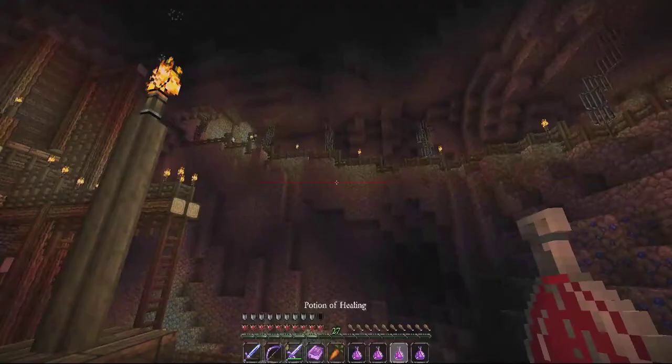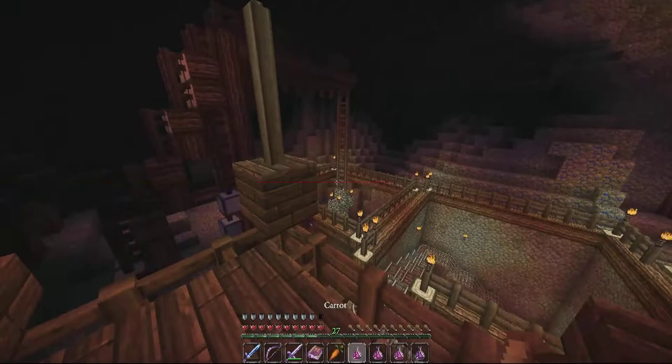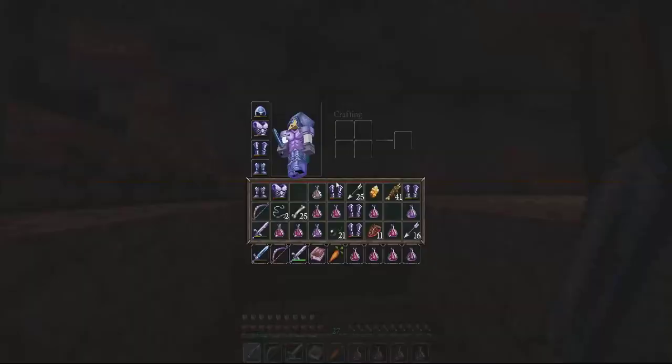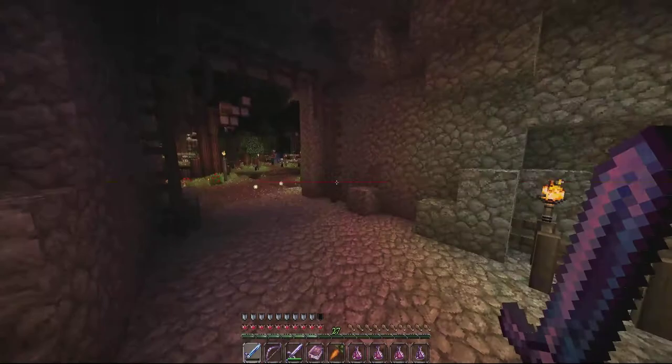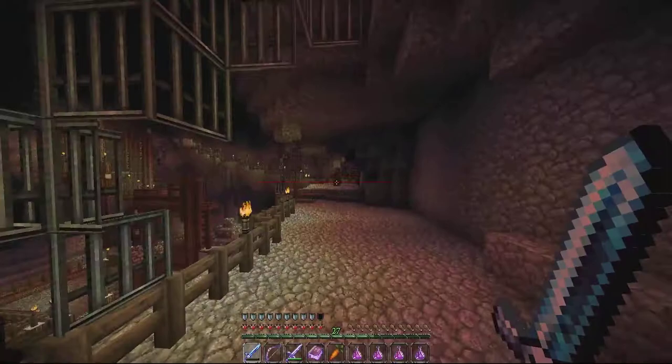Oh, there's a chest! Nothing good. Did it have any diamond stuff? No, it had iron stuff — a chest plate and leggings enchanted. Oh no, ow! Oh, there's a chest down here — I fell pretty far. I'm just combining all these pants because they're all iron. Fresh iron leggings — fresh from the grill! Hey, there's free XP over here. I found something in a chest. Diamond sword? No. Diamonds... let me put some stuff away.